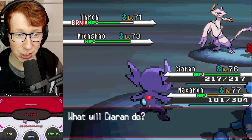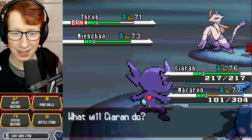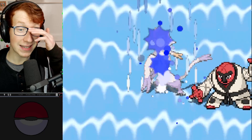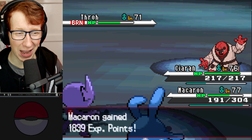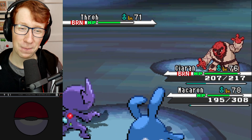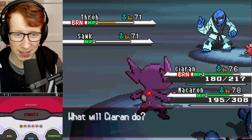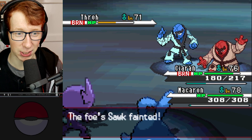Poliwrath goes down - very good. Mienshao coming in next - that's a little bit of an issue. I should just Waterfall it, because a Stab Waterfall will probably do more damage than Zen Headbutt. It Stone Edges me but doesn't crit - a Stab Huge Power Life Orb-boosted Waterfall might actually just straight up kill this thing. Nice! Throh continues to be useless. Azumarill gets a level up. Oh, it threw its Flame Orb - that's actually big brain, kind of hilarious. I'm going to Aqua Jet into Sawk to immediately kill that.